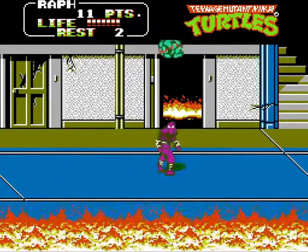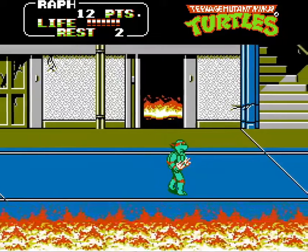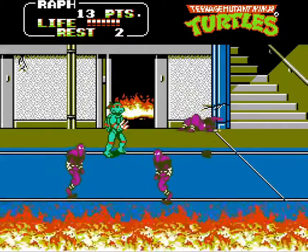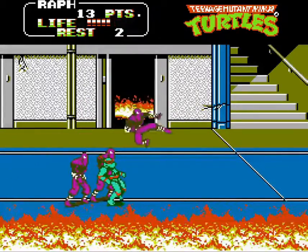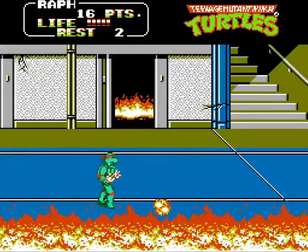Foot soldiers come in all different varieties. The purple ones in this level can punch and grab your turtle, and some of them will even throw ninja stars. Being grabbed can actually kill you if your enemy holds on long enough. If you find yourself on the receiving end of an unfriendly hug, rapidly tap A and B to break free.